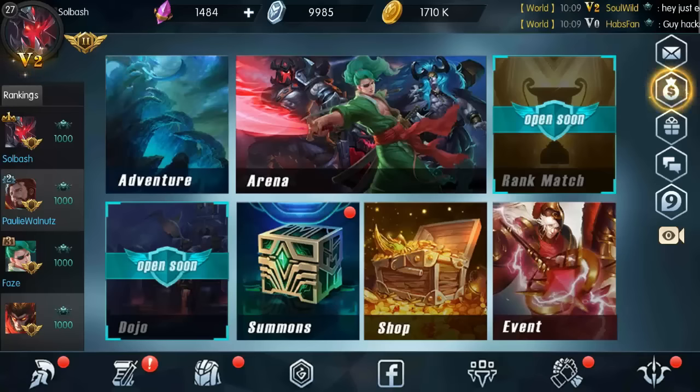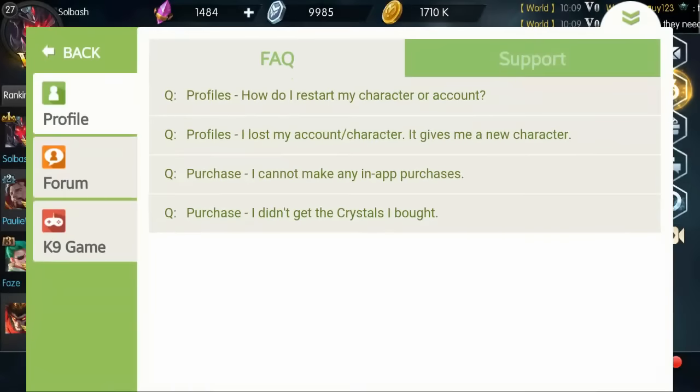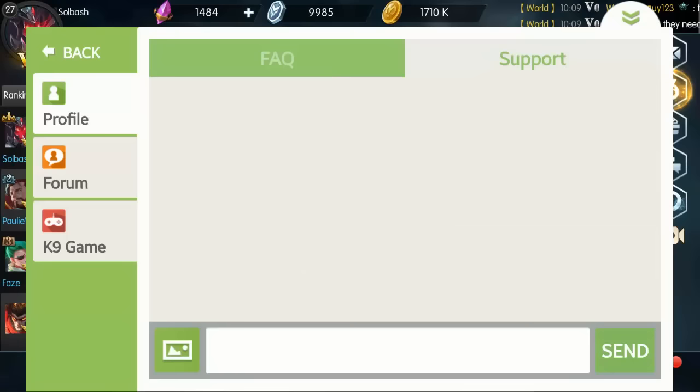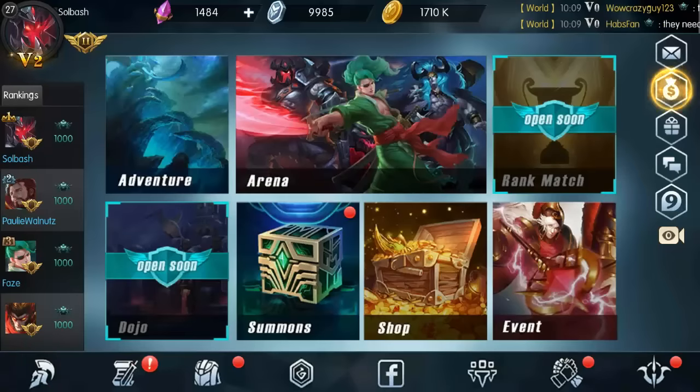I also wanted to talk about what to do if you have any problems. If you see on the right side of the screen, I'll make sure it's highlighted so you can see it. If you click on that, it brings up this menu. If you have any problems or technical questions that the devs need to handle, click on the support button and send them a message. You can also send a screenshot if you're having trouble — that's probably the quickest way to get information to them.